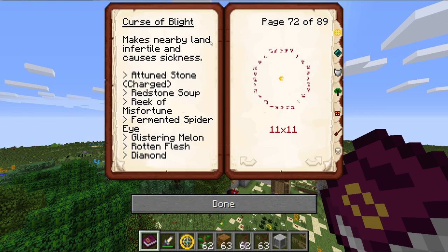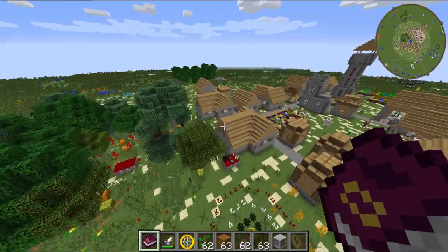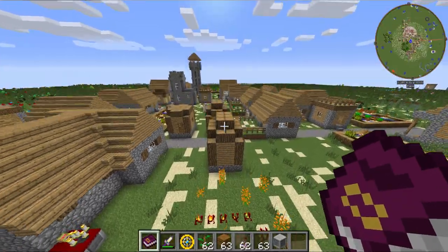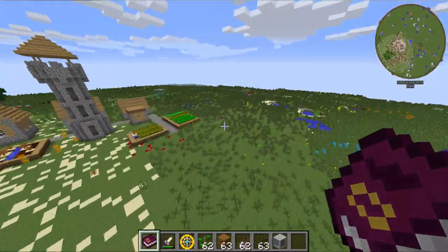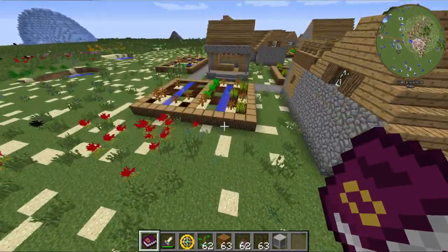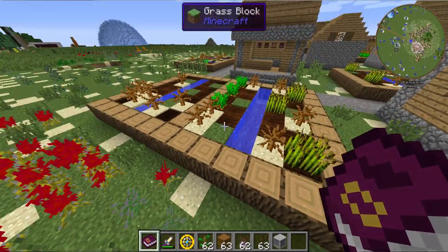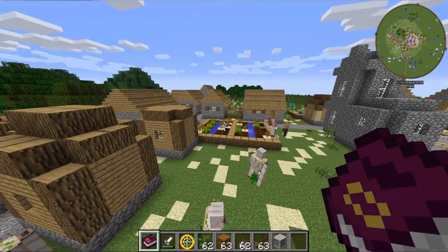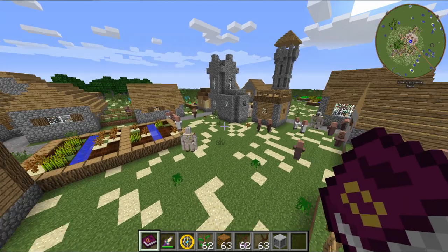This last one makes nearby land infertile and causes sickness — the Curse of Blight. It also makes people nauseous for one or two minutes in the affected area. Ingredients: a charged attuned stone, redstone soup, reek of misfortune, fermented spider eye, glistering melon, rotten flesh, and one diamond. It interspersed sand, removed excess plants, replaced crops with dead bushes and sand, and infected some villagers with illness.